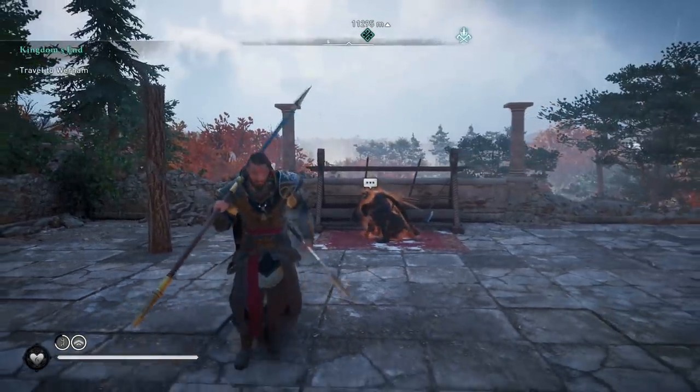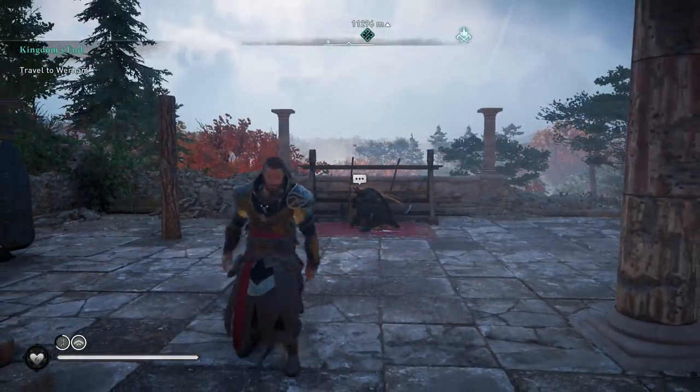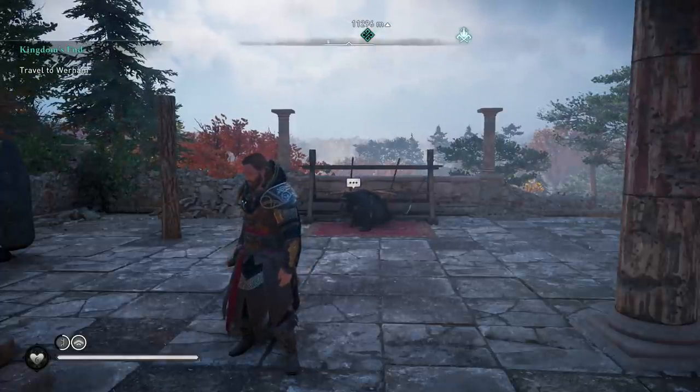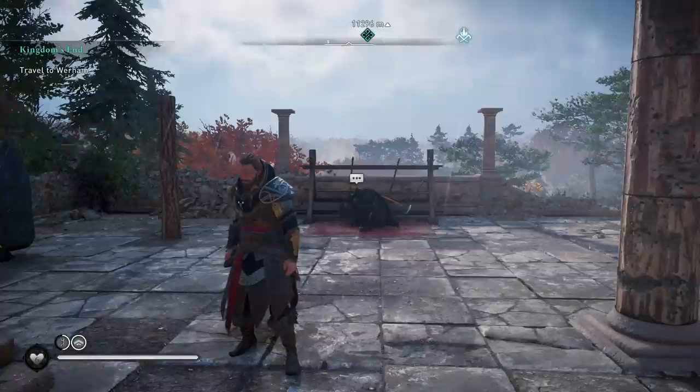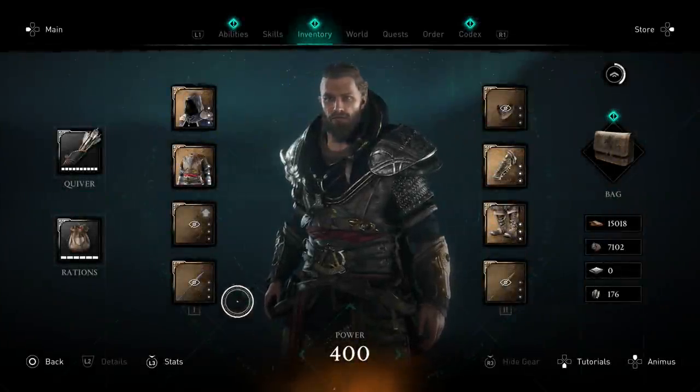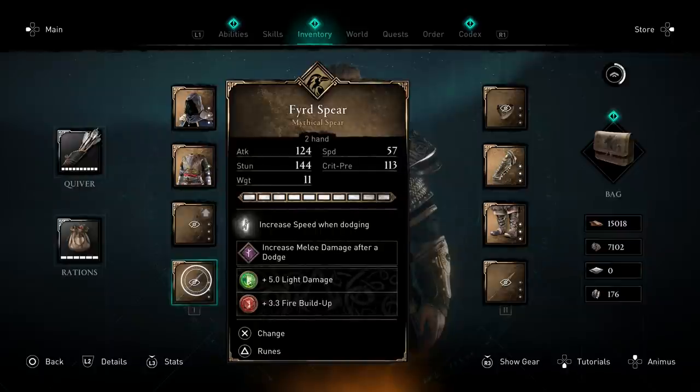Now I'm going to go over everything you need to know about this build — the weapons, runes, armor, skills, and abilities. One thing you'll notice with all the weapons is they have great synergy with their main perks because they all have to do with dodging.